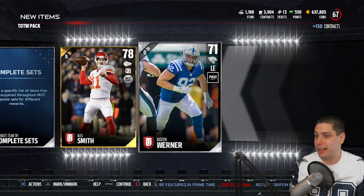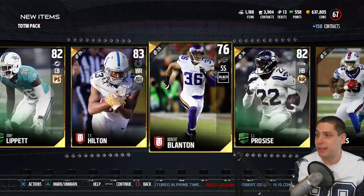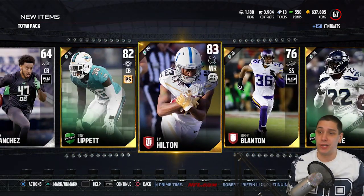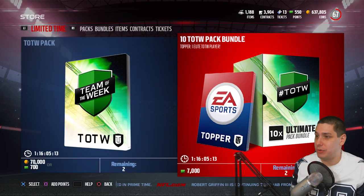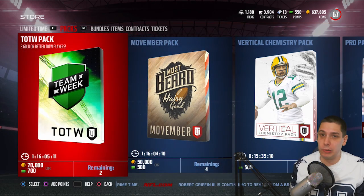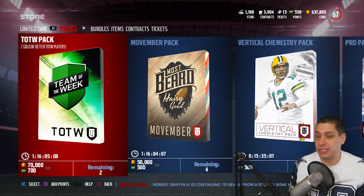I like the CJ ProSize — I think that's a pretty nasty card for as cheap as it's going for. We definitely did not make our coins back on the Team of the Week packs, but it only takes the one pull of a really good one — like a Doug Baldwin or something like that — to come much closer.